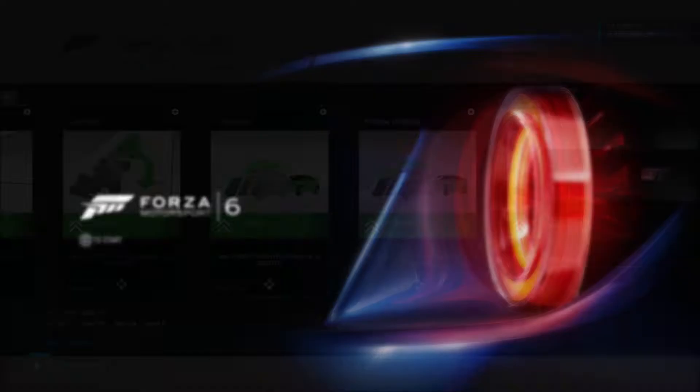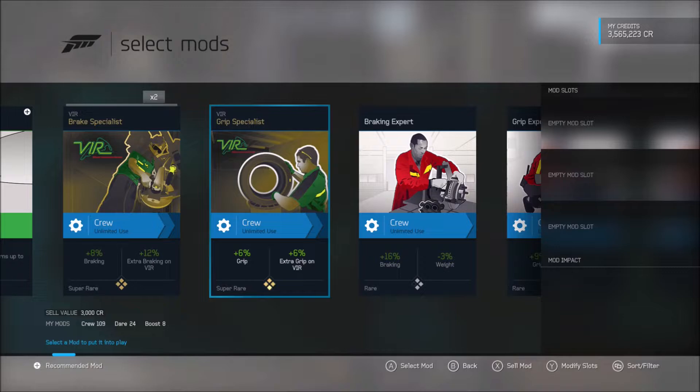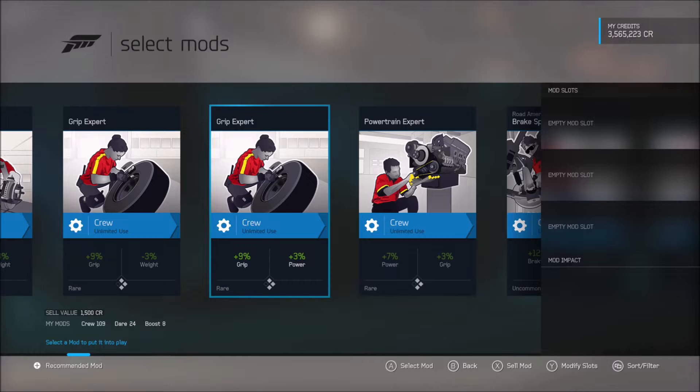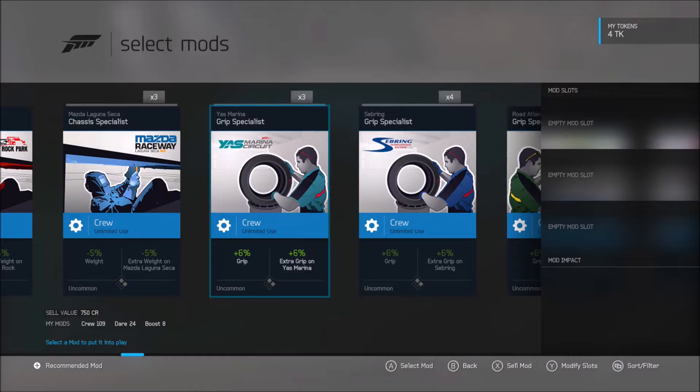Most things work in this game, so let's check it out. One cool thing that was introduced to Forza 6 was the mod cards - stuff like your boosts, such as earn credits for perfect turns, and crew mods as well, like giving you a bit of extra braking, grip or power, depending on what it is, as per car, as per track. There are also some dare mods, like you must use hood cam, you must have ABS off - a good way to earn some quick credits or to progress further in your career.